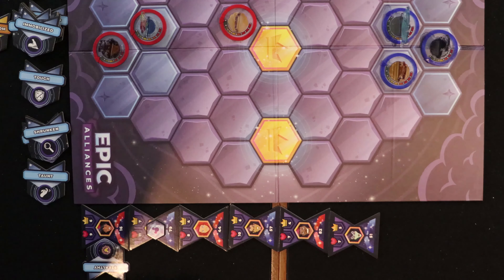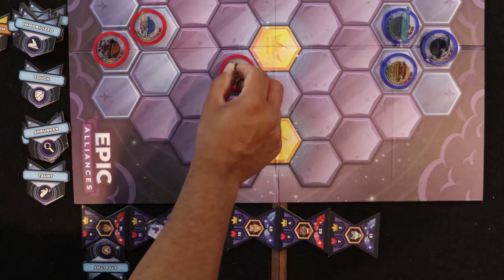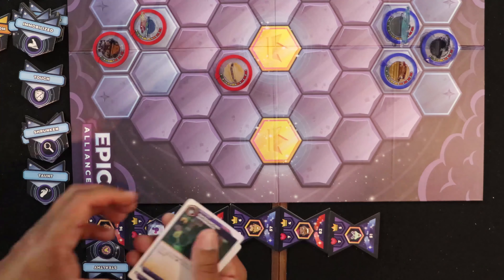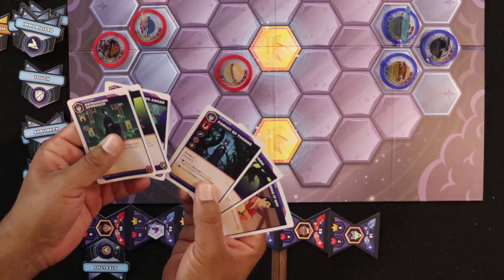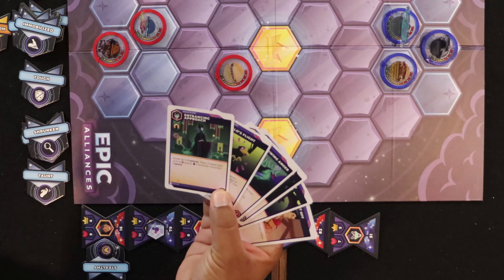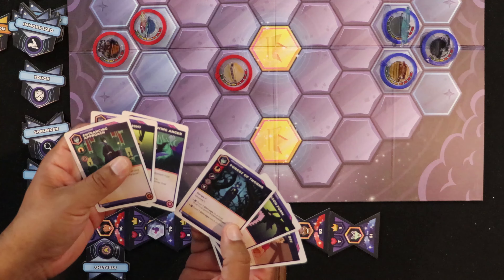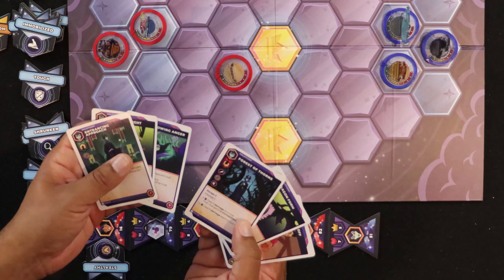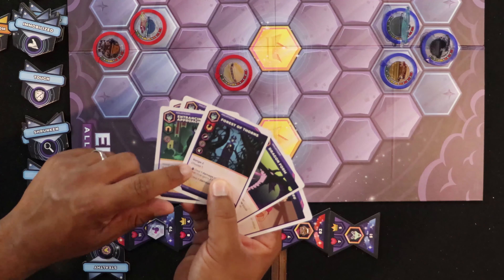We want to move Sully over and try to get to the king-of-the-hill space. We've got some really cool cards with Maleficent too. Looking at Sully's options — range two, choose one damage — that's direct damage. The indirect damage symbol means it can affect Stealthy characters, which is a way we could hit Aladdin. Gaston can move up to three spaces.